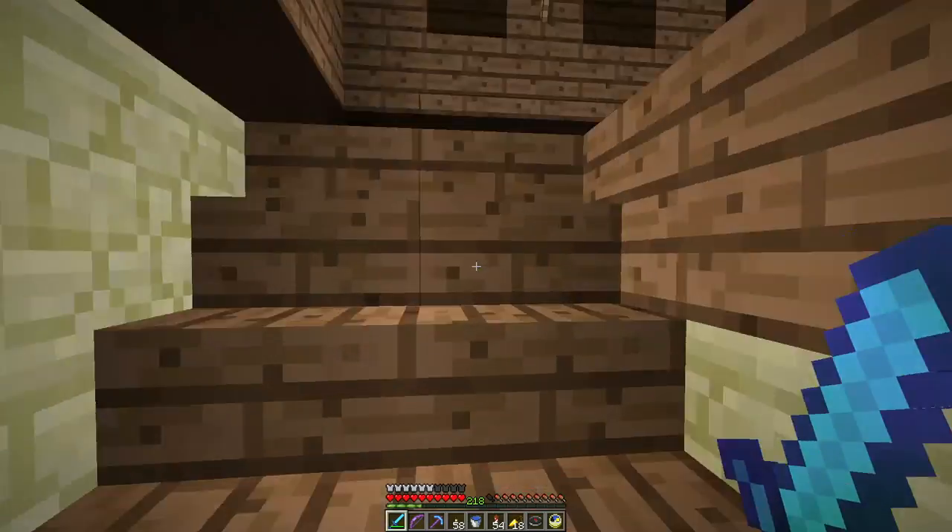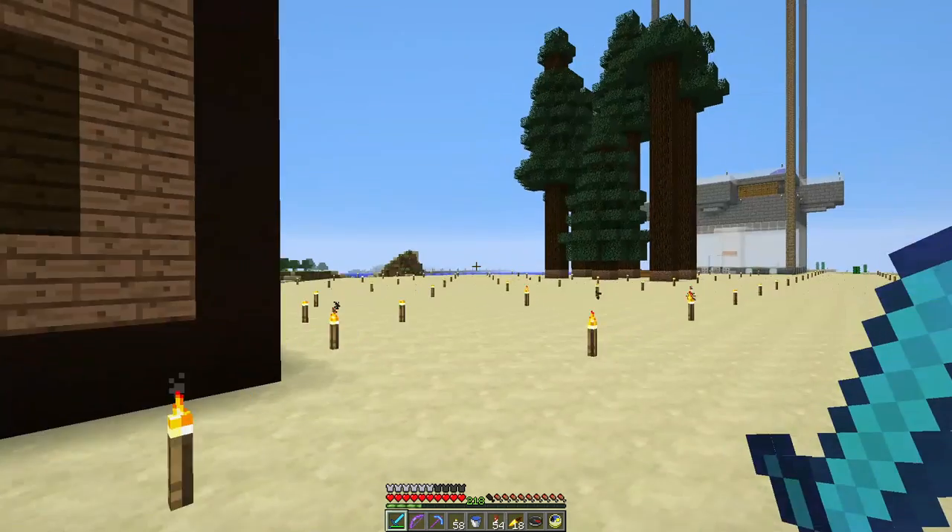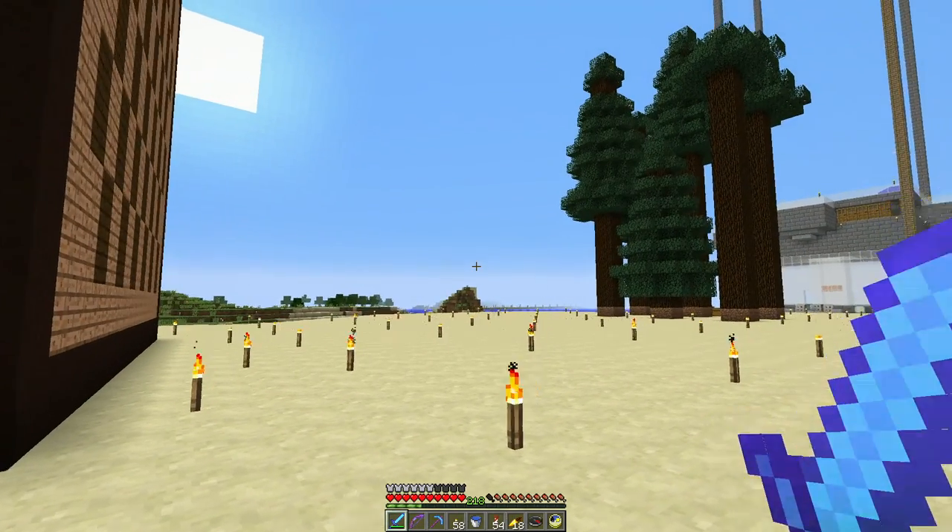And then next door is a flower farm for the double-height flowers, so you can get all the flowers and dyes that you need in the basic colors. So this is our little mini farm area. And if we go out farther west we have a couple more things — we have Pete and Smash's place and the amusement park.